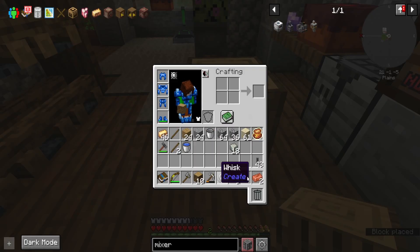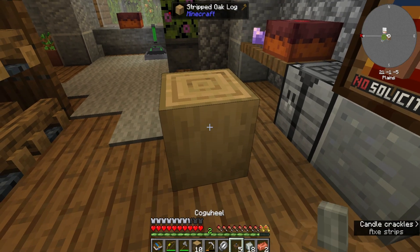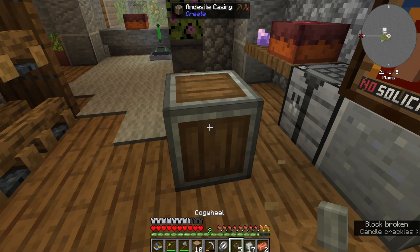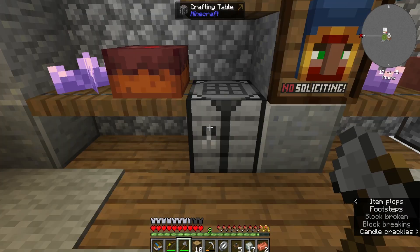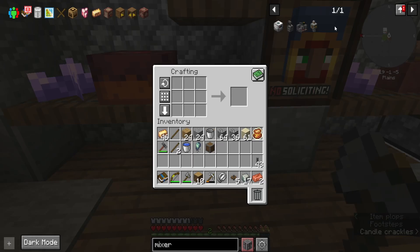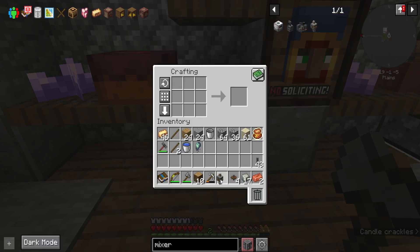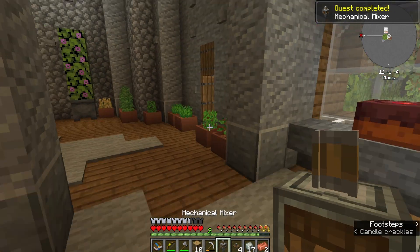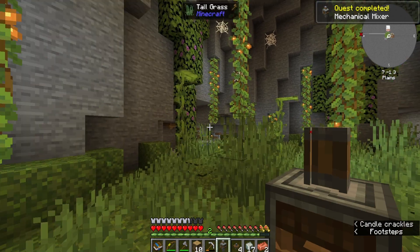Place that there, strip it, casing. Is it a cog? It is a cog. Quest complete — mechanical mixer! I'll complete all those quests in a second. I just need to see if this has enough power.